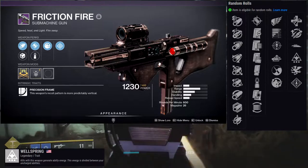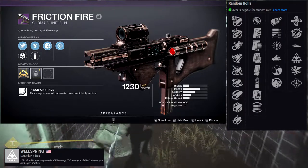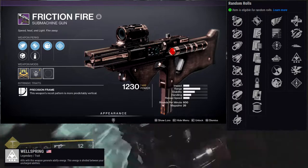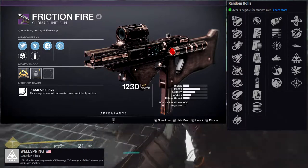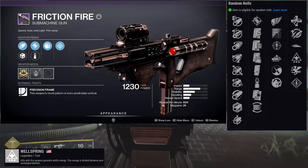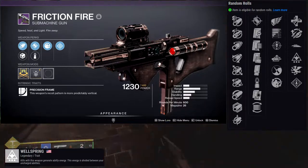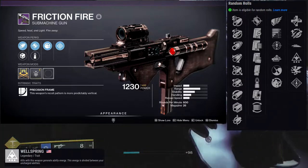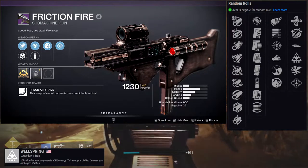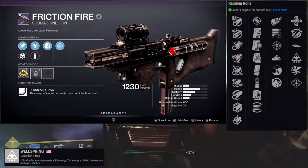For Friction Fire, the first row has killing wind, subsistence, threat detector, auto loading holster, zen moment, and field prep. The second row has unrelenting, sympathetic arsenal, slideways, wellspring, verbal weapon, and rampage. My opinion: killing wind and rampage for everything — that's probably what I'm going to be rolling with. I don't like subsistence; especially on a weapon with a base 26-round magazine, I don't see the value.